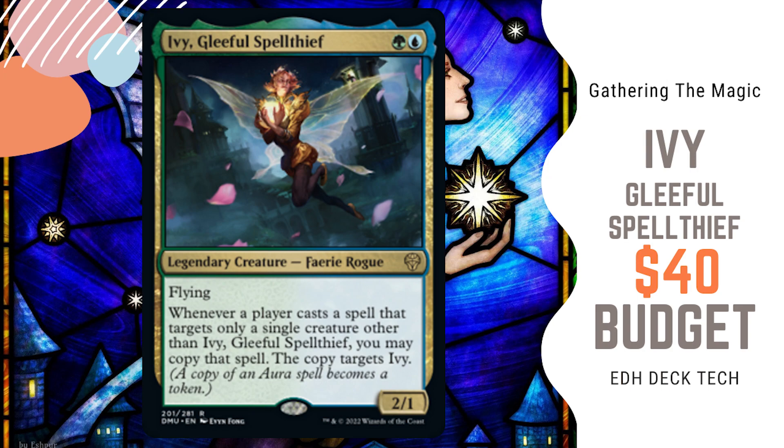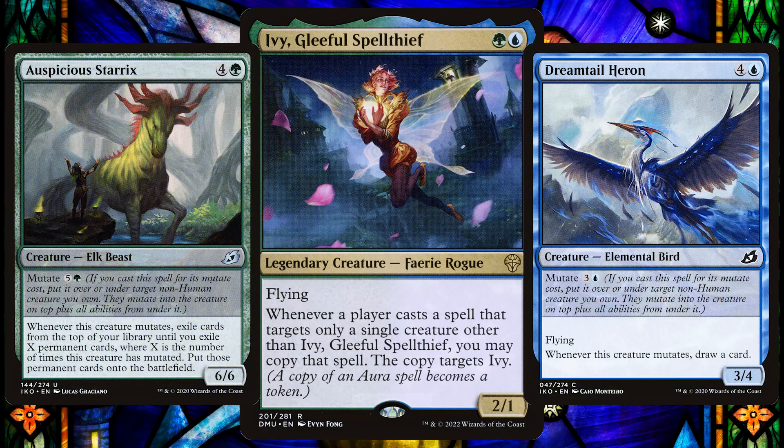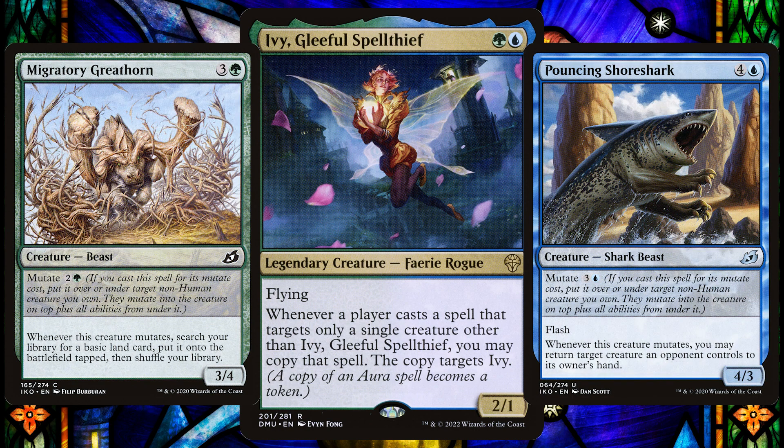Another method is to focus on mutate. We mutate a creature onto another one of our creatures, then we get a mutating copy onto Ivy, which will cause plenty of mutating mayhem. Usually mutate has a trigger itself too, so that's double the mutate triggers thanks to Ivy.